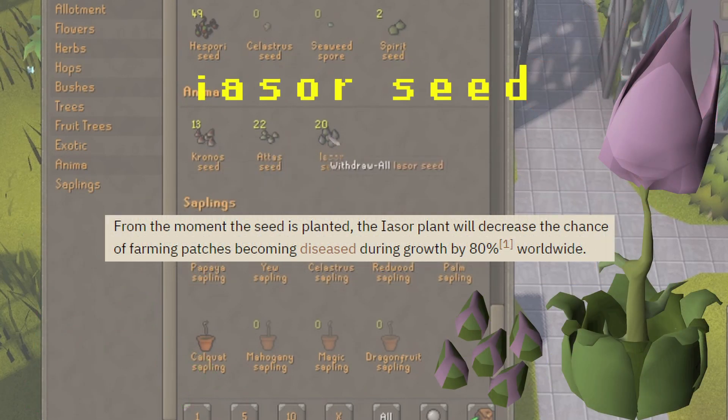The Isor Seed decreases the chance of your farming patches becoming diseased during growth by 80%. This effect works for every one of your patches across Gielinor.